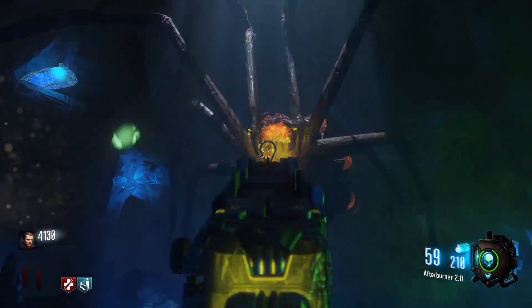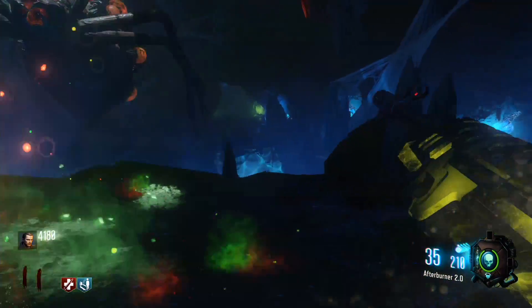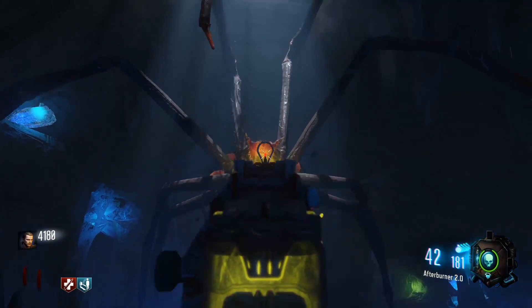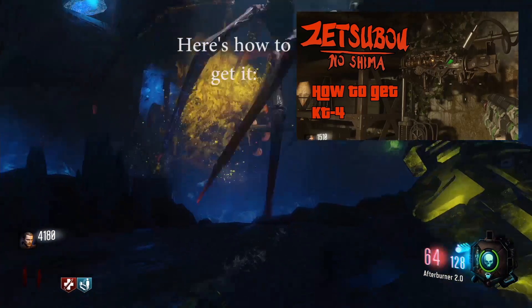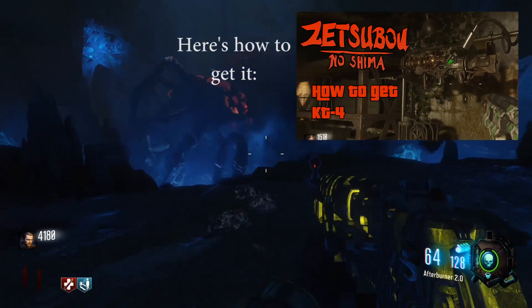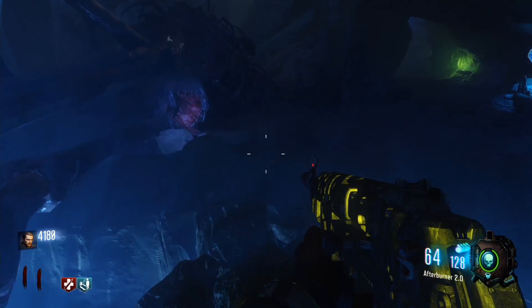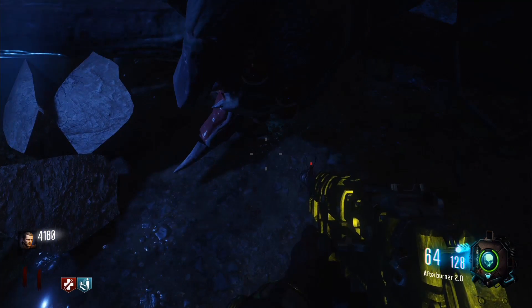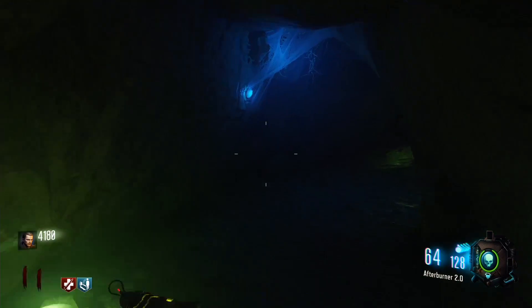Alright, so for the first step, you're going to need to fight the spider boss on the map. It's located in the blue 115 water at Lab A. You're going to need the original KT-4 to do it — you just shoot the webs, plop on down here, and boom, kill the spider. It's not that hard but it's a little bit of a challenge. Come over to the spider's dead body and pick up its fang. You're going to need it.